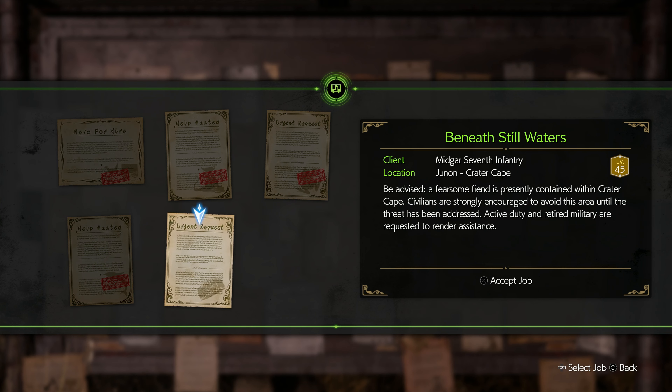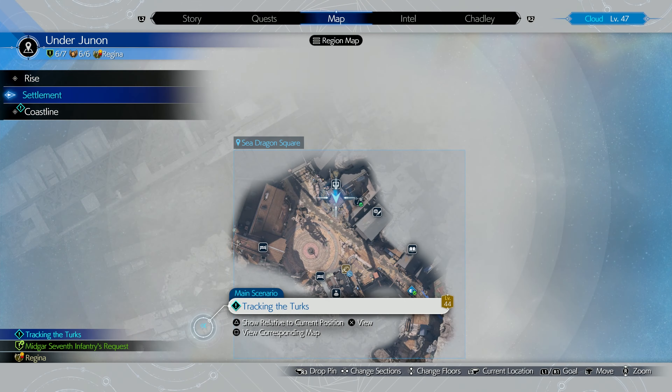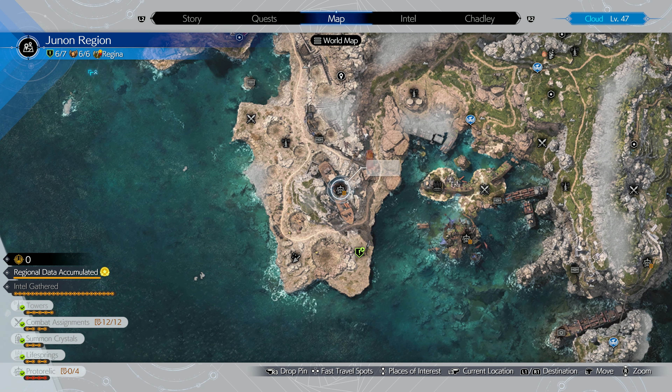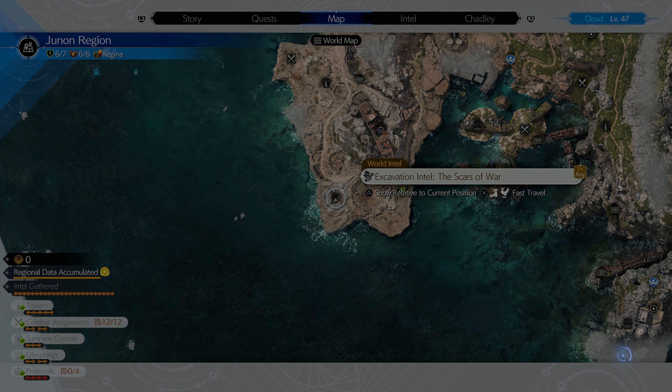Beneath Still Waters. Let's see if we have a fast travel for that quest — it's over here. This is the Proto Relic. Which would be faster from here? I've got the excavation site right here. Perfect.